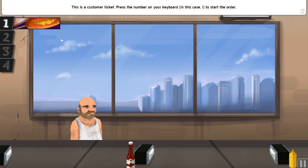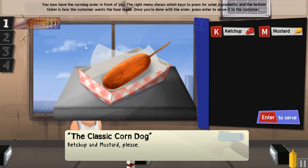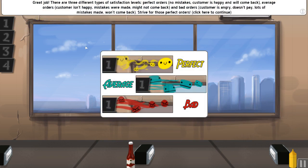What the hell's that? Oh, it's a corndog. This is a customer ticket — press a number on the keyboard to start the order. Classic dog, ketchup, mustard, please. Now you have the corndog in front of you. Use the keyboard — the right menu shows in order what to press for the ingredients, and the bottom tickets show how the customer wants the food made. I thought it was the order to make it in, not the keys. Ketchup, mustard. There are three different types of satisfaction levels: perfect orders, average orders, and bad orders. Doesn't pay — what a dick. Dine and Dash. Try for those perfect orders.